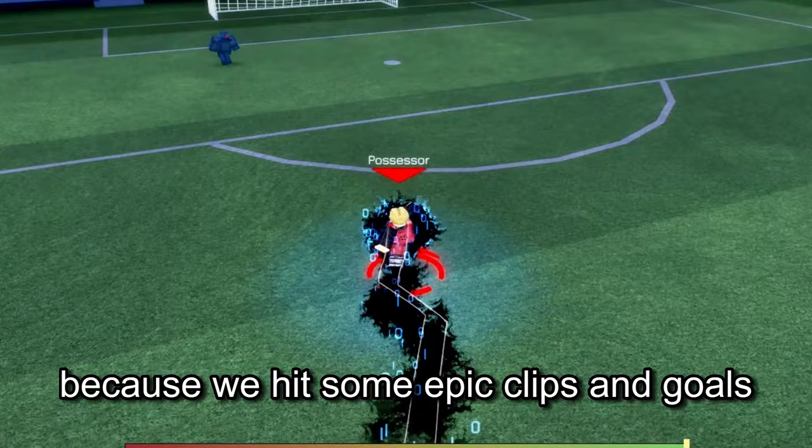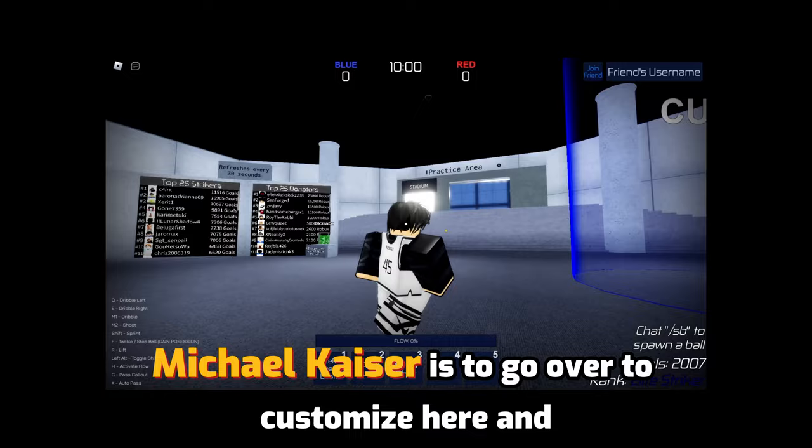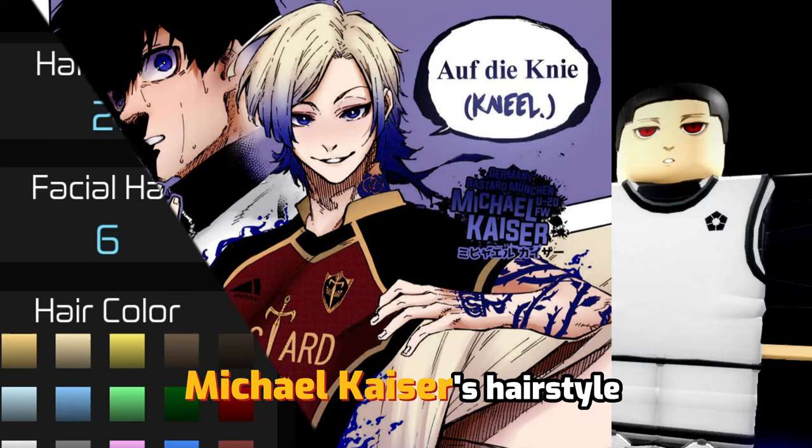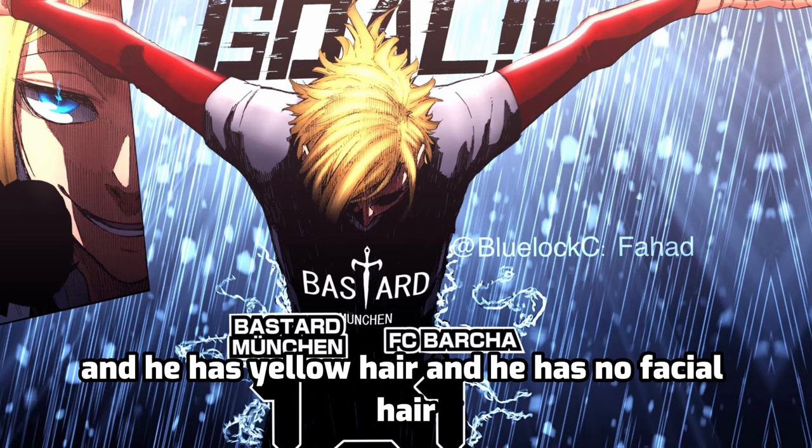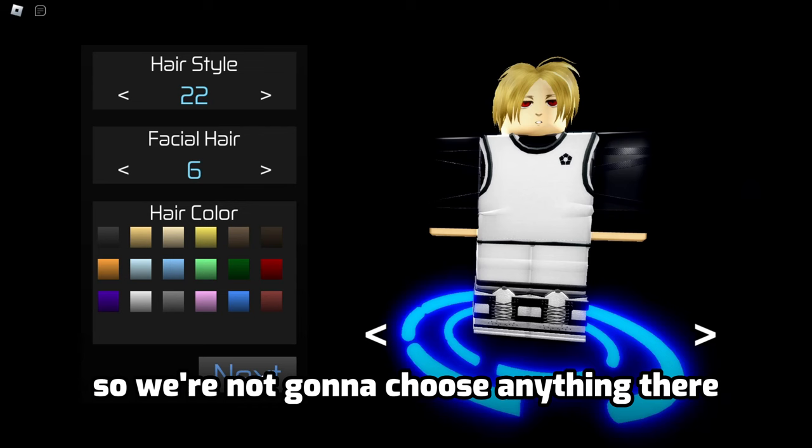The first thing we gotta do to become Michael Kayser is go to Customize in Anisagi and find his hairstyle. He has a mullet — this hairstyle is the best for him. He has yellow hair and no facial hair so we're not choosing anything there.